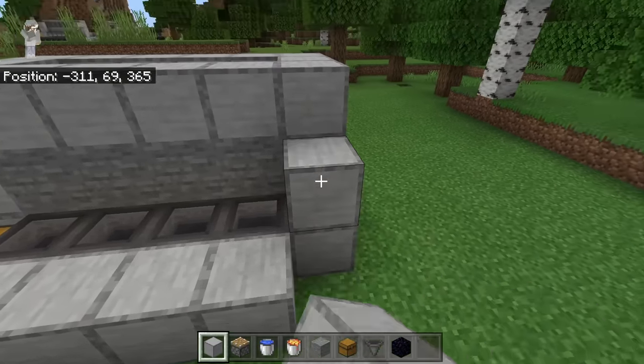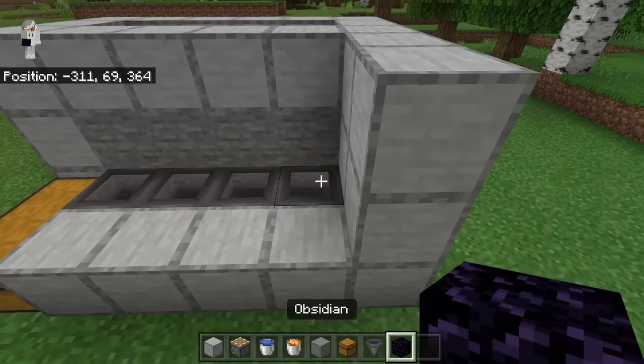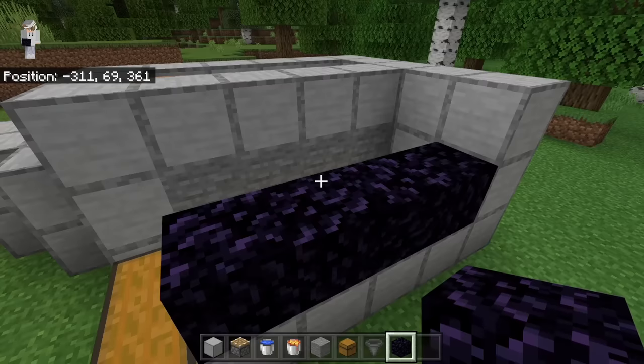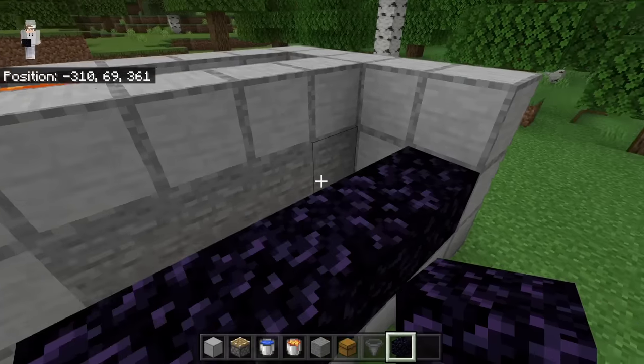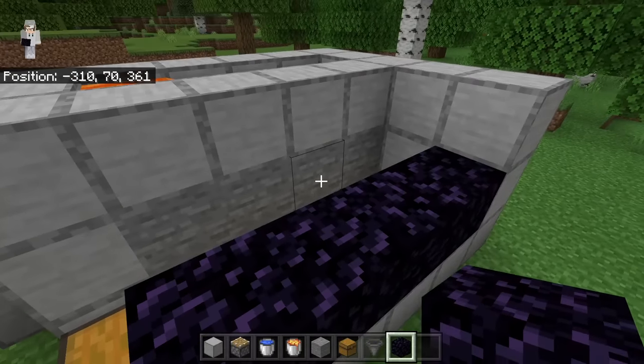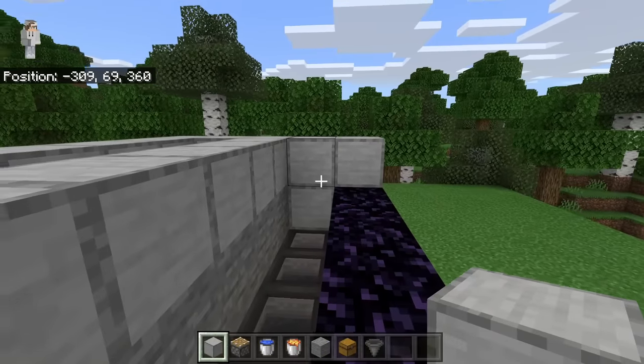Place four blocks next to these hoppers, then three blocks over here and three more over here. Then place four obsidian right next to these hoppers. The reason for the obsidian is to prevent our pistons from pushing stone out of the farm — whenever four stone blocks are above these hoppers, the obsidian blocks will stop extra stone from being pushed over, because pistons cannot push obsidian.